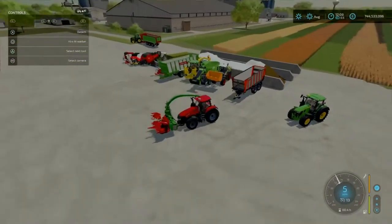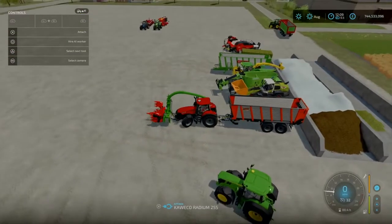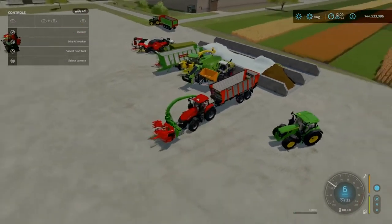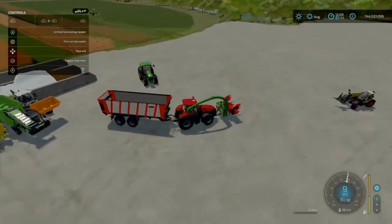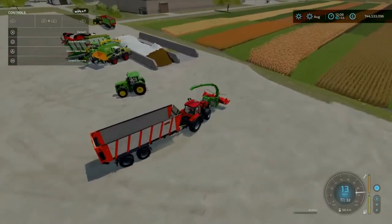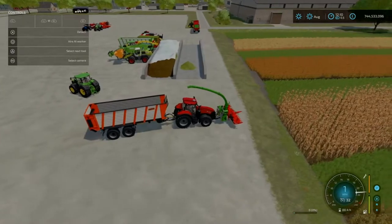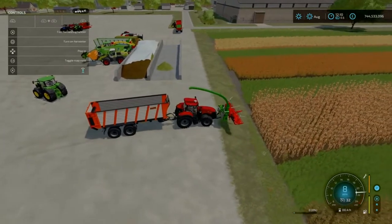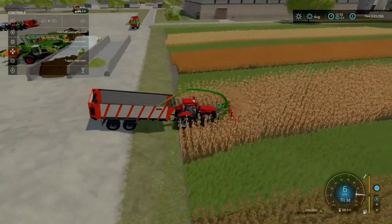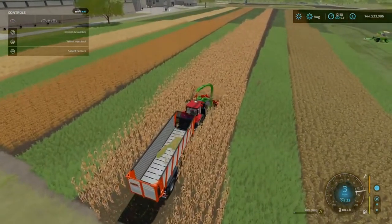However, if you drive carefully enough it won't tip. If you get a loading wagon hooked up to it, we'll unfold this and now we've got a little forage harvester set up - a header that can chop up and make chaff, with a pipe that spills out into the trailer. Simply turn it on, press L1 and square, and now we're making chaff.